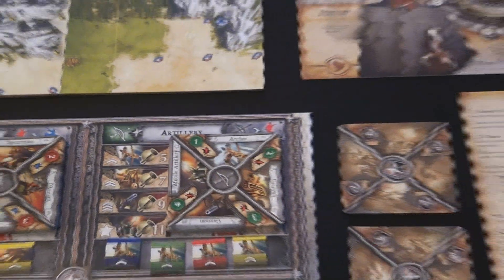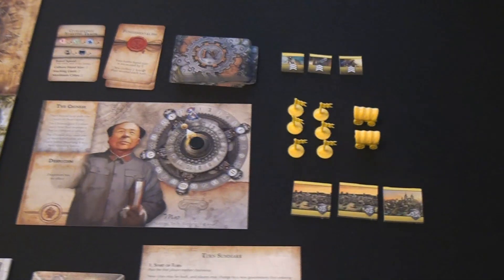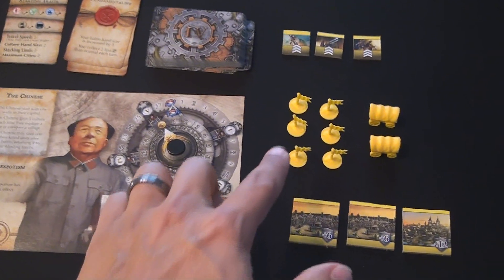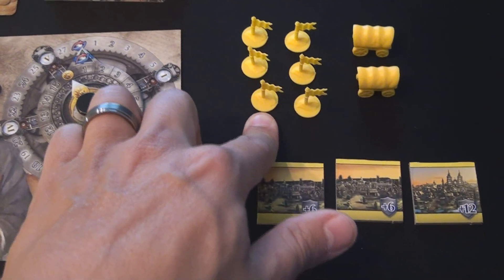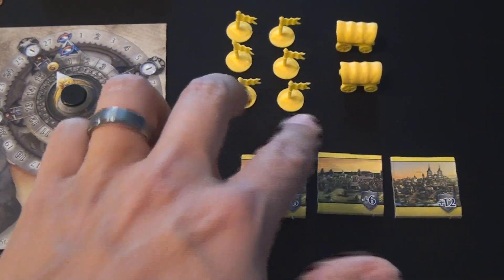The best way to explain all the components is to look at one player's starting components in front of them. Everybody starts with the exact same thing, so no one really has any bonuses at the start of the game. They are going to start with six armies, which are not units - armies move around the board and denote areas that you go to. However they are not actual things that fight; they simply denote an area which you control.